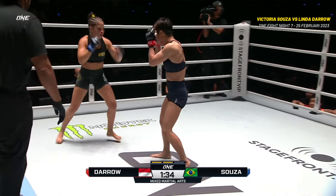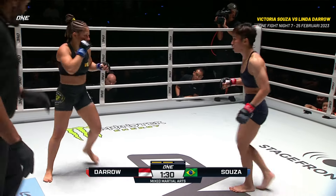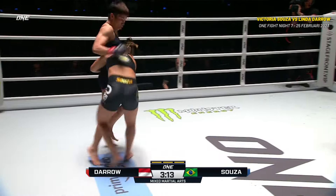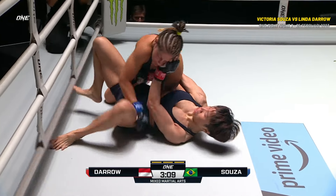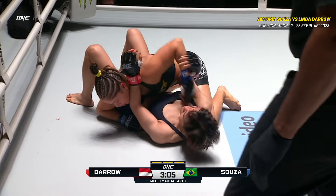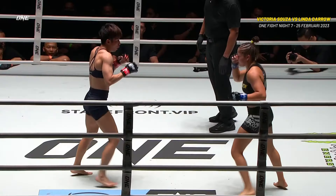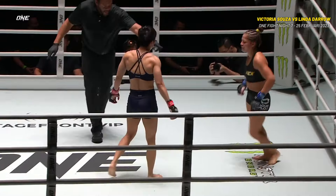That's a roundhouse kick thrown by Sousa, and another from Sousa. Since that first round, Darrow has been able to keep this up, but Sousa with the takedown — this is a crucial takedown right here. She needs to make this work for her, because when you're looking at the damage on Sousa's face, she's glued that right hand to the side of her face, knowing that left hand could be coming any minute.